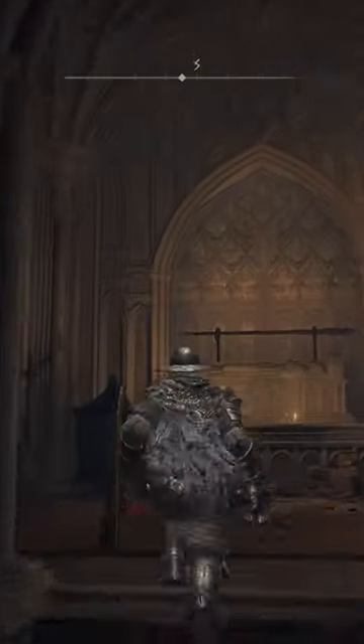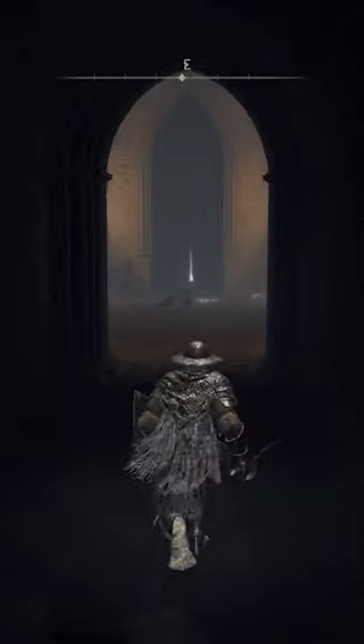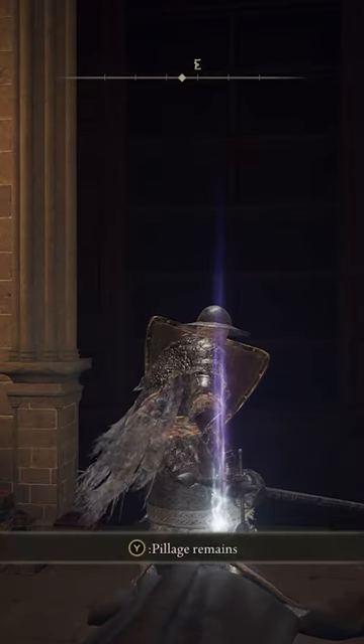The second illusory wall is after the second bonfire, left in the hallway to the little room, and it is the back wall.